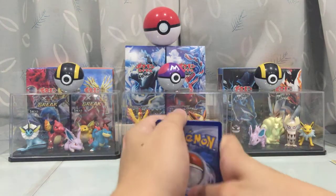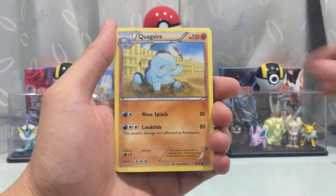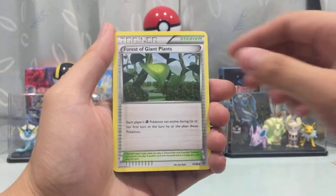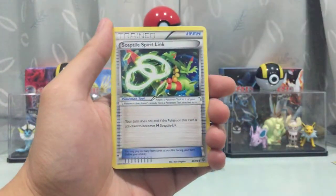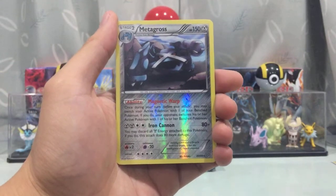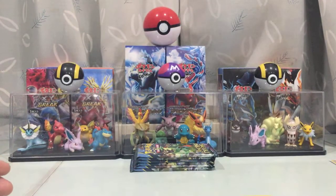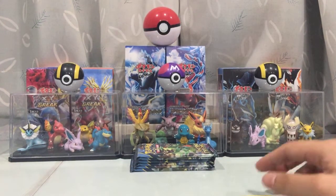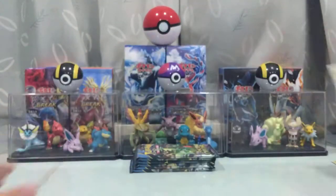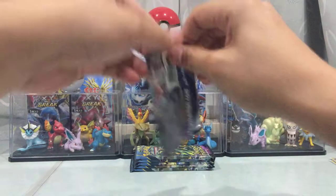Next pack: we got a Golurk, Combee, Quagsire Ancient Trait, Bowtie, Spinarak, Rhyhorn, Forest of Giant Plants, Flareon, Sceptile, Spiritomb. We got a reverse holo ray Metagross, and we got a Regi Ice — we've pulled all the Regis now, I think. Second reverse holo ray, and on to the next pack. Pretty sure we're halfway there now.